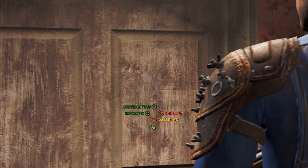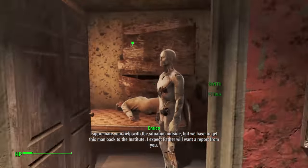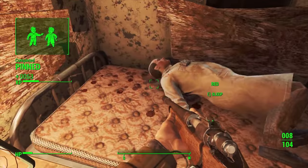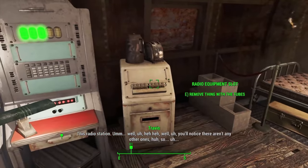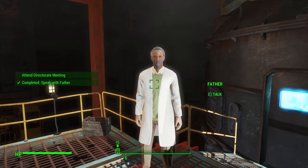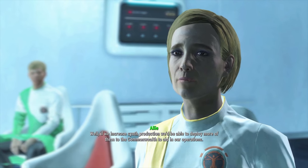Our next assignment has us recruit a scientist who locked himself in a room — not our finest moment, but the Institute sends a synth to incapacitate him and we put the scientist in his place. We report back and it's time for a speech. We go to Diamond City Radio to solve the puzzle, return to the reactor, and install the beryllium agitator while Father gives a speech. After the speech, Father lets us chair the next directorate meeting.